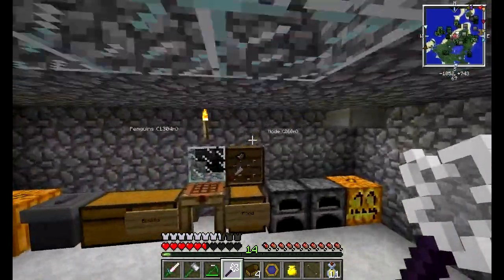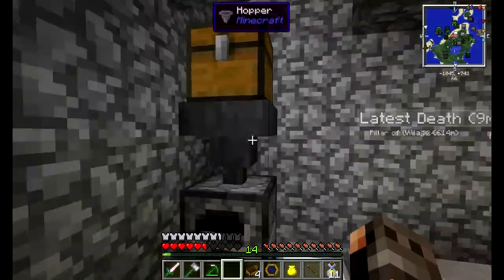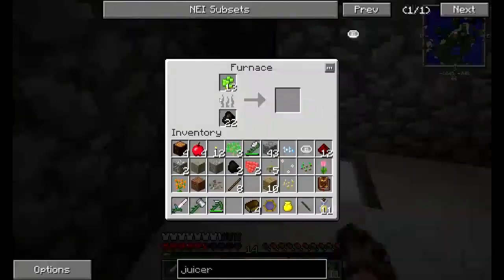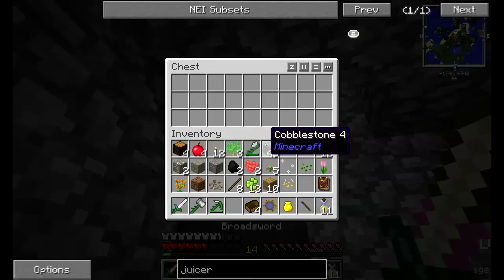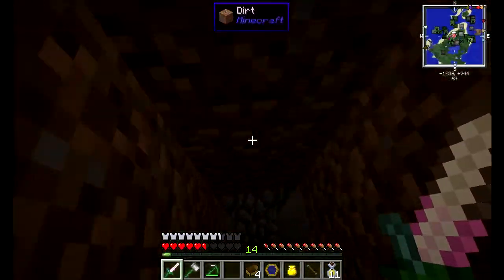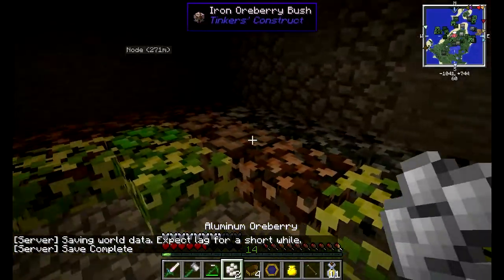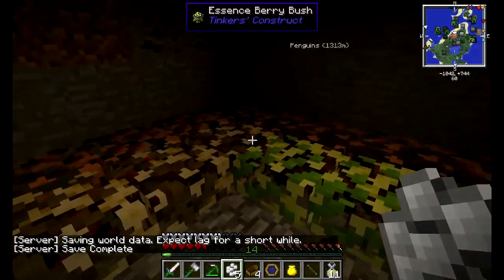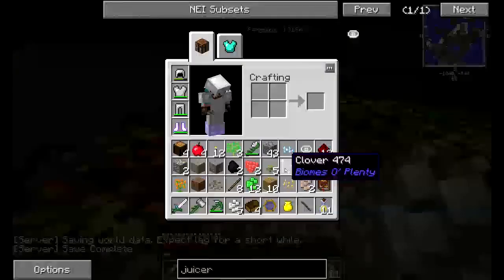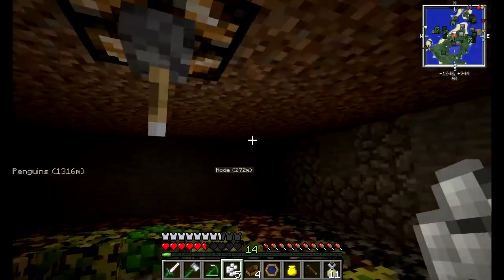Another thing I've done is this vanilla multi-smelter. I drop down my essence berries or whatever I want to smelt there and it outputs into the chest. Let me just check how we're doing - doing okay. Some more experience is nice.